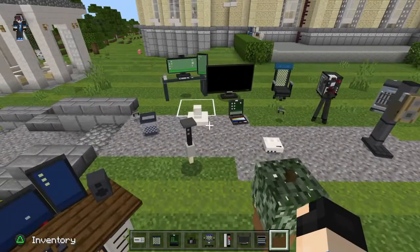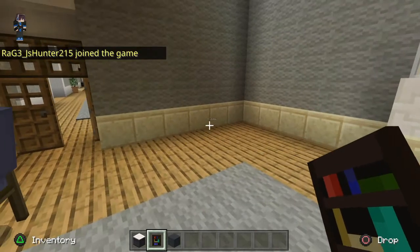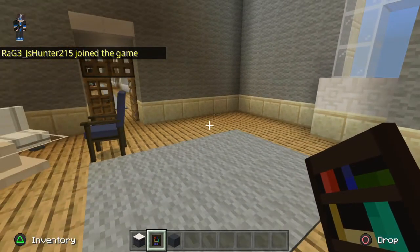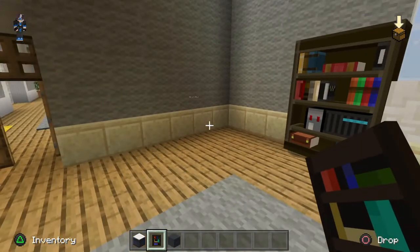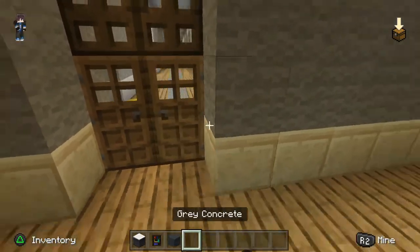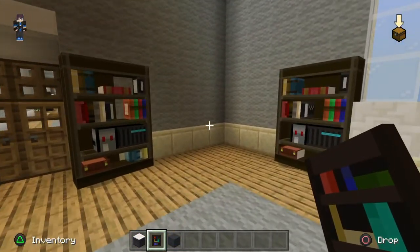The first thing we're gonna do is get our shelves here. The shelves are going to hold all of our cool collectible figures and stuff. One day when we get that play button, we're gonna want to put it right here to show off and flex our different achievements.